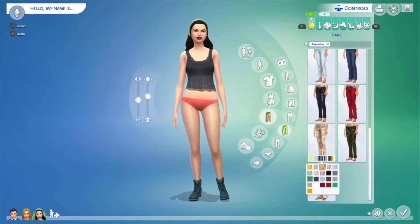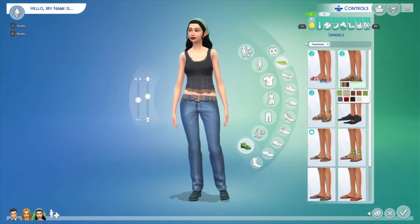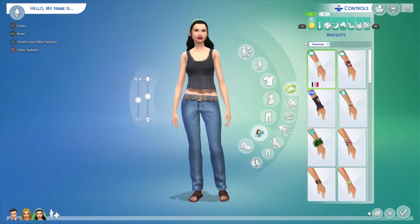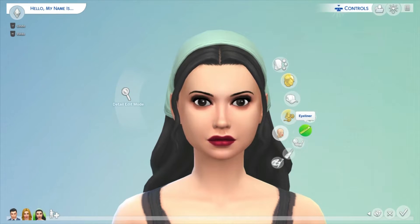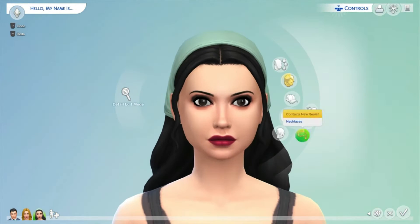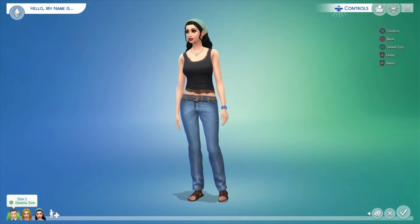I think I got her outfit pretty spot on. The only thing I couldn't find was a white belt, but it's never going to be perfect. She's really cool — I really like Hayley, she's always been my favourite character because she's like an activist and stuff, and I love that for her.